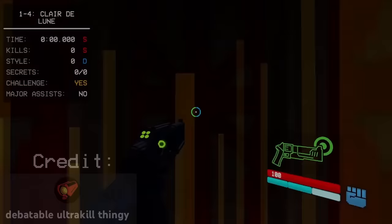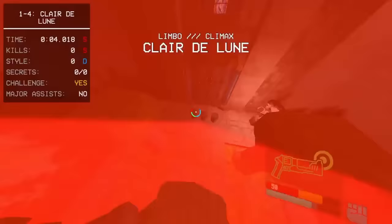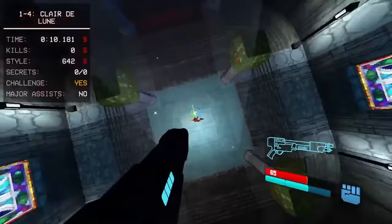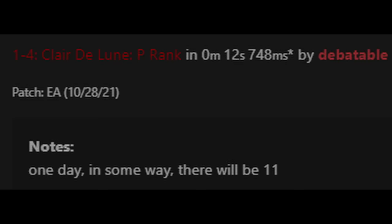Three hours after Piggy's video was uploaded, there's another run uploaded to YouTube — a P% run from Debatable. Using every last ounce of skill, Debatable managed to beat Piggy's 12.986 P% run. However, this run also managed to beat the 12.75, because Debatable came at it with a 12.748 — two milliseconds faster. Debatable submitted this run with an interesting attached comment: 'One day, in some way, there'll be an 11.' However, this was Debatable's last run in 1-4.